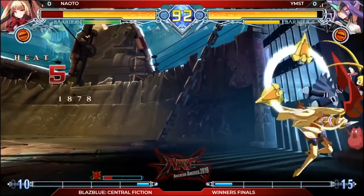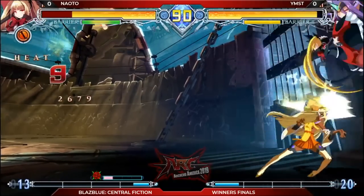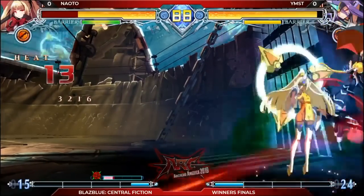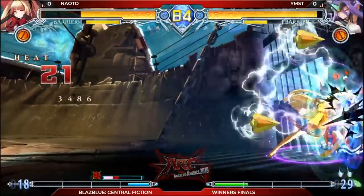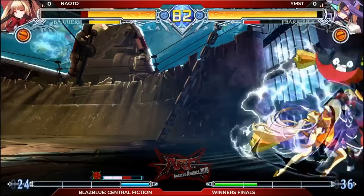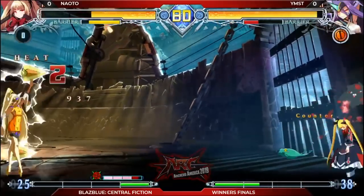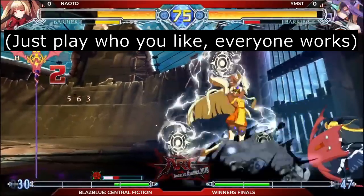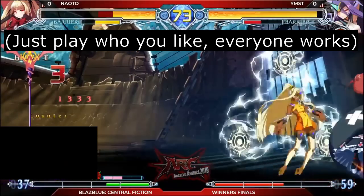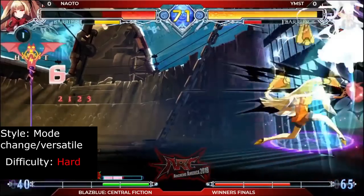Izanami is a versatile character who excels at almost everything. Her toolkit is filled to the top with power, including the infamous rib cage that allows her to auto-guard any attack at the cost of her barrier gauge. On offense, she can use her float ability to set up fuzzy high-lows and nasty crossup setups. Many players consider her a serious contender for strongest character in the game. Izanami is recommended for players who want a very complex character that can seamlessly transition between rushdown and keep away.